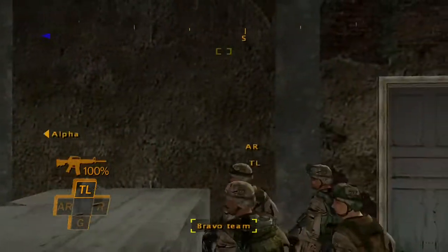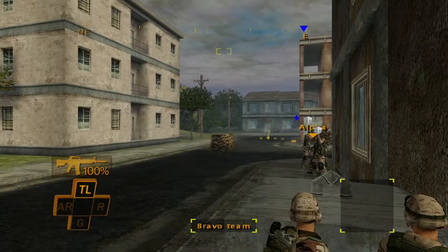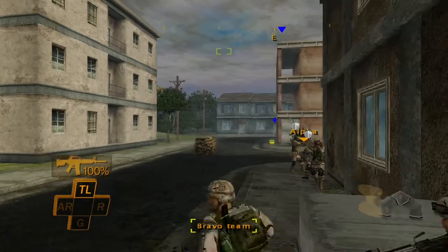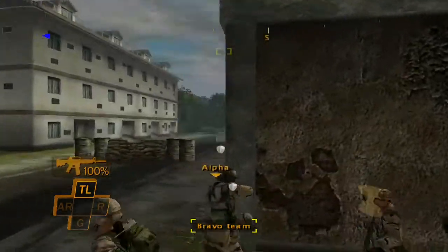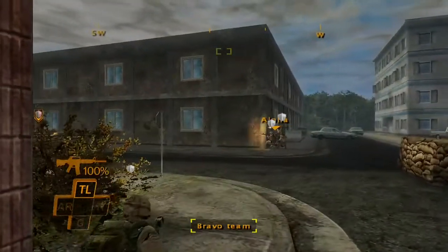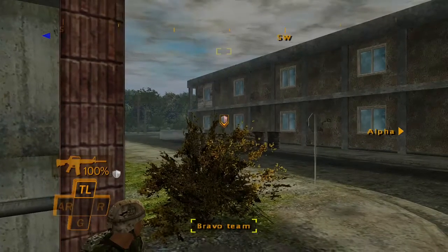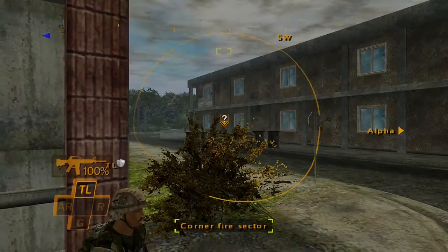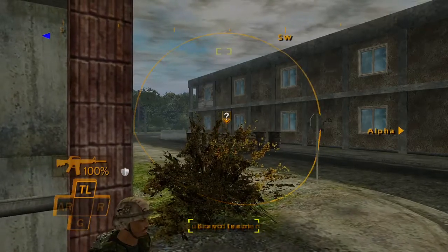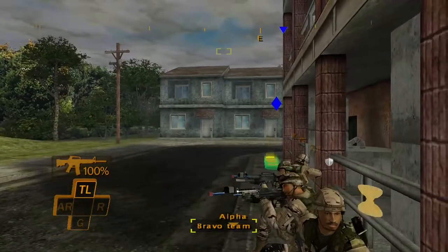Bravo, move across the street. Bravo team, move! Now Bravo can return the favor. Follow the waypoints around the building and flank that Op 4. Bravo team, move! Move to the next corner.